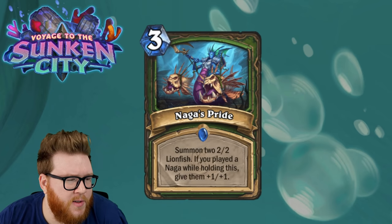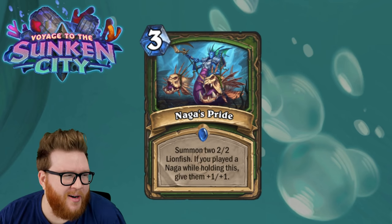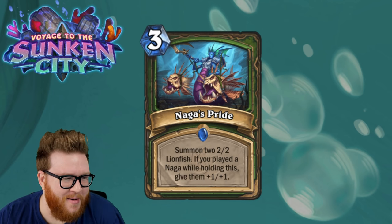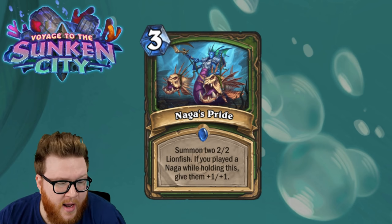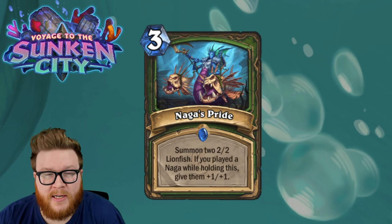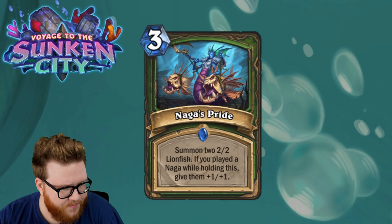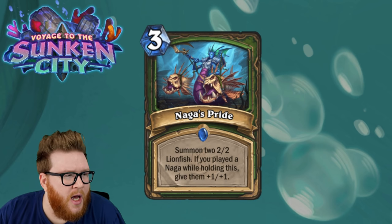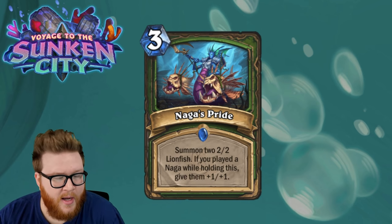Now moving on to Naga's Pride. This card came out yesterday — kind of a weird surprise dump on the card site. Interestingly, the previous card I like less than most people, but most people don't like this card that well, and I think it's actually pretty okay. Naga's Pride is a three-mana spell that summons two 2/2 Lionfish, and if you played a naga while holding this, you give those plus-one plus-one — so three mana for two 3/3s. That's a bit reminiscent of Double Agent, which we saw recently tearing things up in Rogue. On that full-activation scenario, this can be a very impactful tempo play — getting those two bodies for three mana.